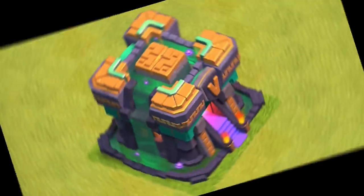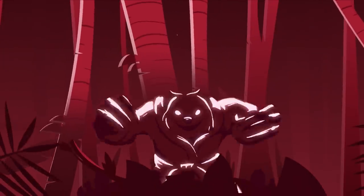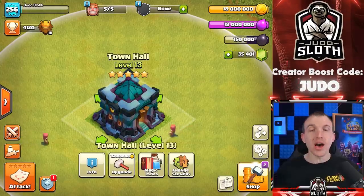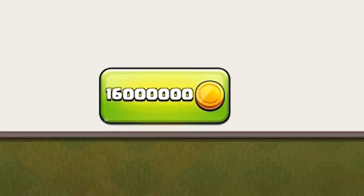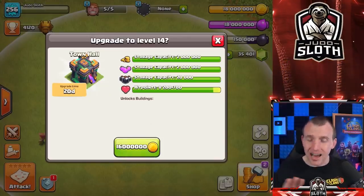Town Hall 14 is the next update so let's reveal it and tell you everything you need to know. Welcome back to the channel, I'm your host Juno Sloth. Here we have our Town Hall 13 which can now be upgraded to Town Hall 14 — 16 million gold and a 20 day build time. Have your book of building ready, as there are a ton of new troop levels to tell you about. Let's upgrade so you can see exactly what it looks like.